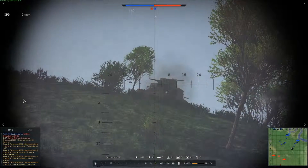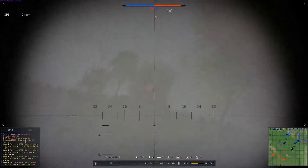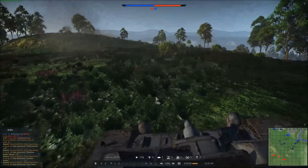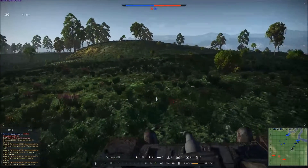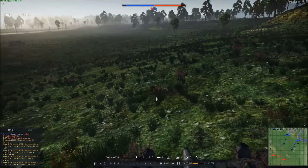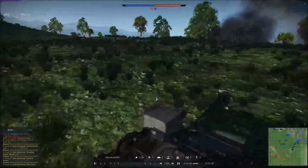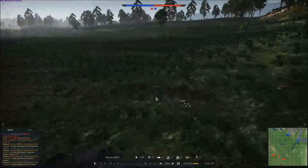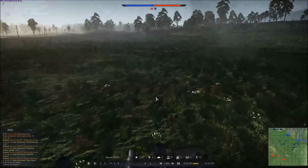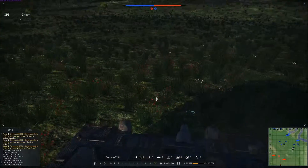I take him down - easy mode. I don't actually notice that he's dead yet so I keep firing at him. As you can see, I'm already destroyed by ZeusCat. I just keep blasting away at him. I think the reason I thought he was still alive is because I thought I kept seeing some fire come from him. Then I hear the artillery warning and I decide to get the heck out of there, because artillery can really mess up your day.